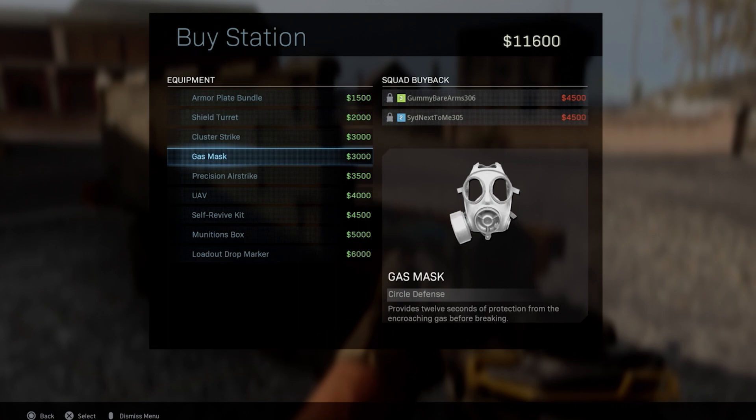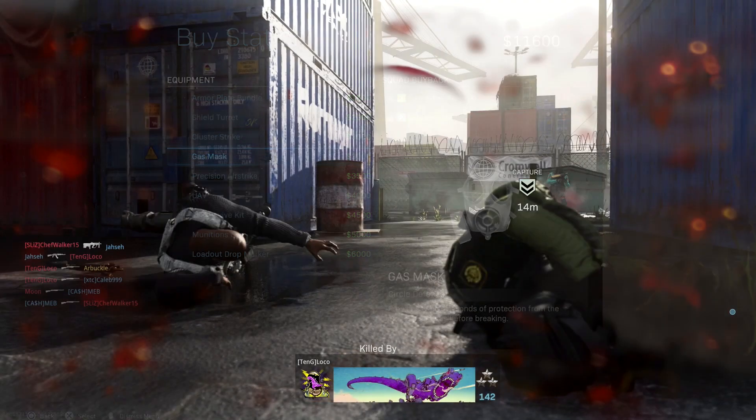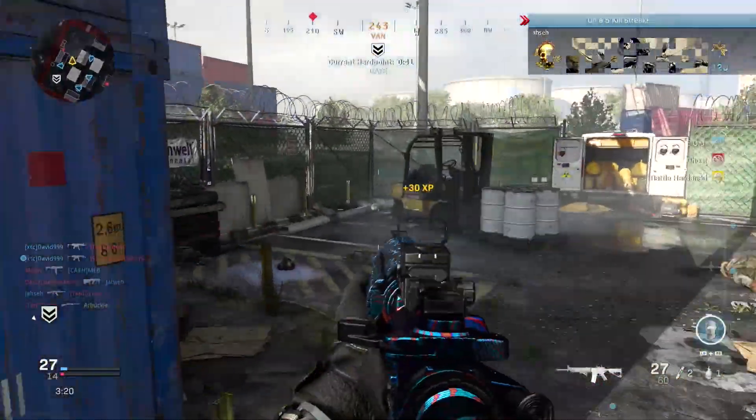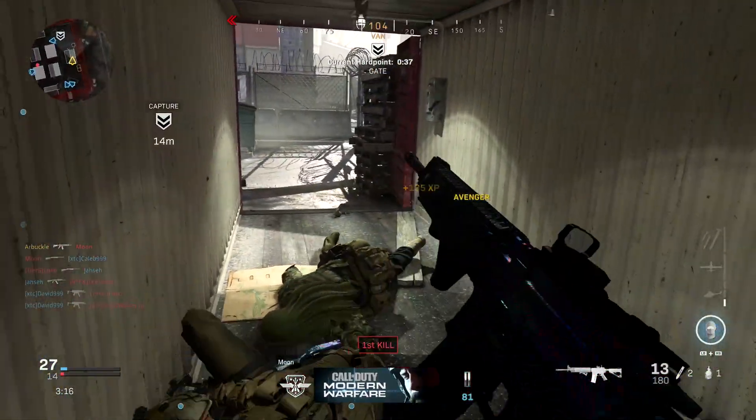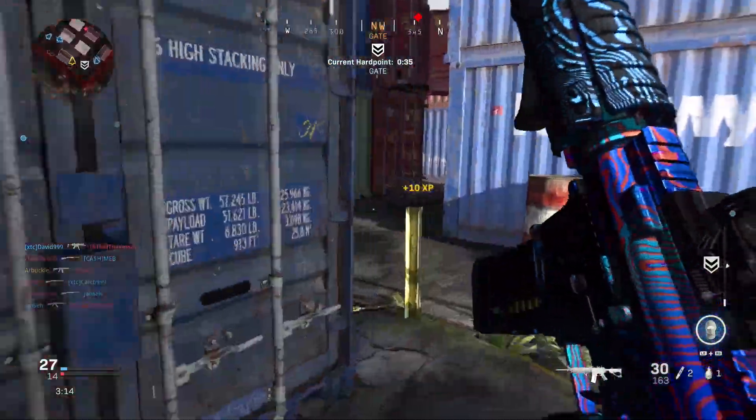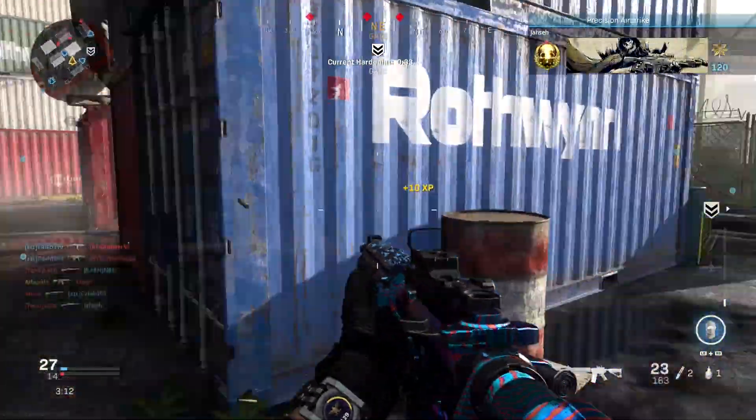In Warzone the killstreaks are limited and much different than they are in standard multiplayer. For example, the UAV doesn't actually cover the entire map — it only covers the specific region that you're in and it doesn't last as long. But essentially you get this cash, you can buy killstreaks, and use those killstreaks throughout the map at the different buy stations.